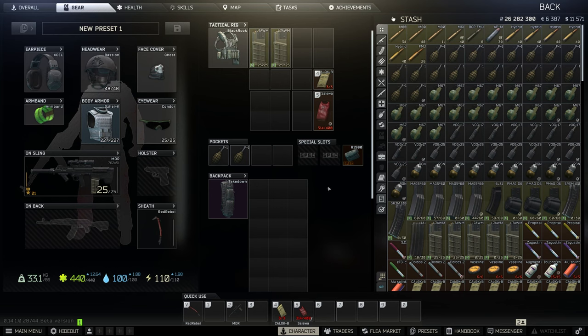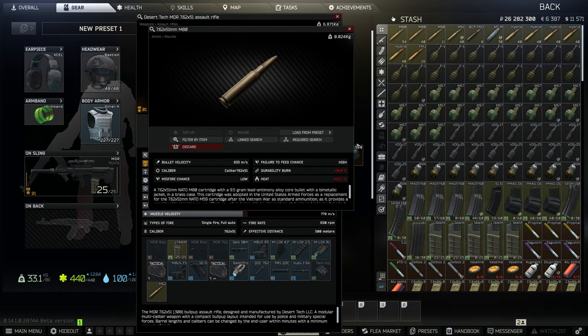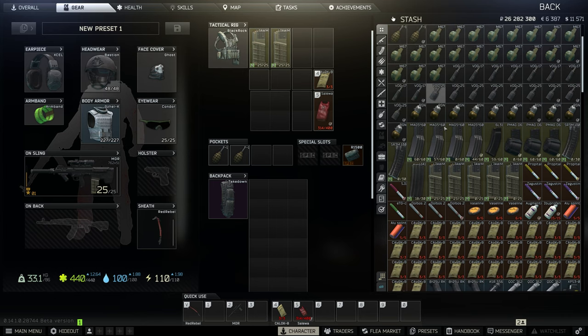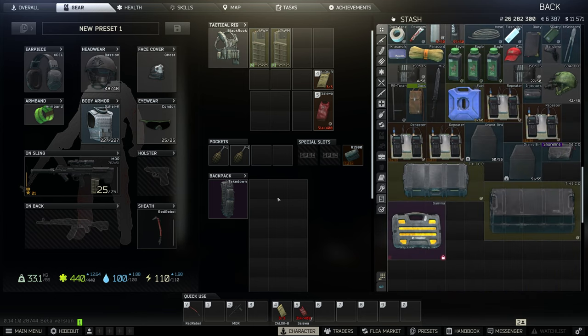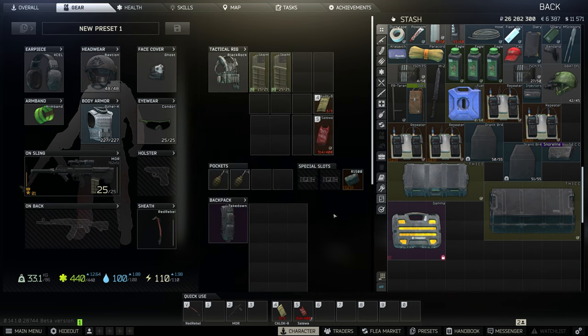Welcome back, continuing the boss series — we're doing Kaban now. You can really use whatever you want, but his guards can have upwards of level 5 helmets, or the mascot helmet which has a level 6 visor. I'd recommend something like the MDR. Anything 7.62x51 with higher, harder-hitting rounds is good, but you can really use just about any gun — just something that can pen level 5. Running MDR with M62 ammo is solid.